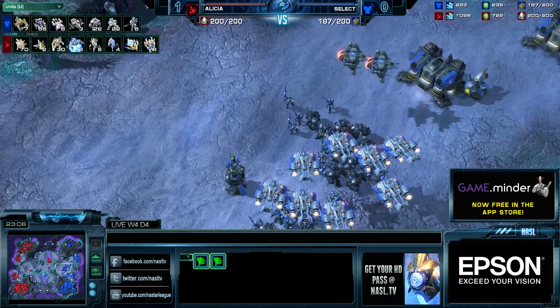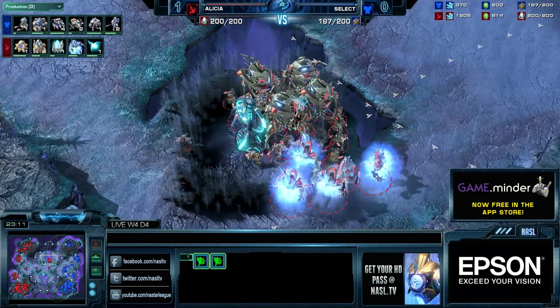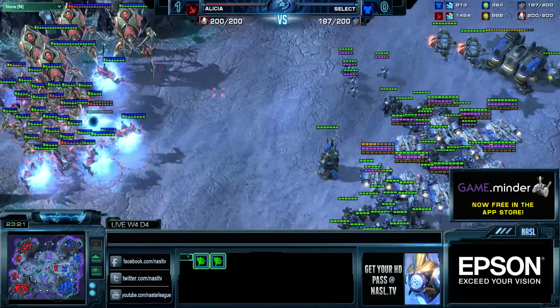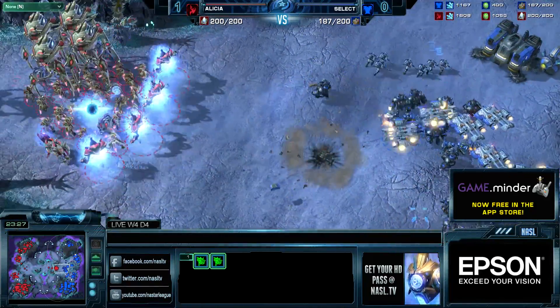This next push is looking like a really nasty one, Kev. He's got Archons in the mix, four Colossi, High Templar for Storms, and of course so many Chargelots — 30 Chargelots on the map right now. We have eight Ghosts though, and if the EMPs are really good, here come those Archons. Just start EMPing. If the EMPs are really good, I think Select could possibly do this.